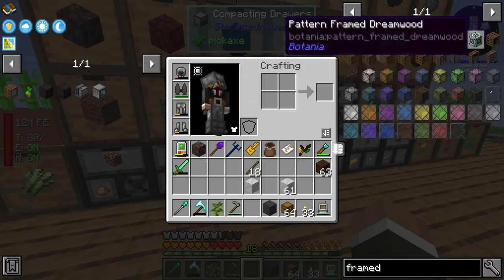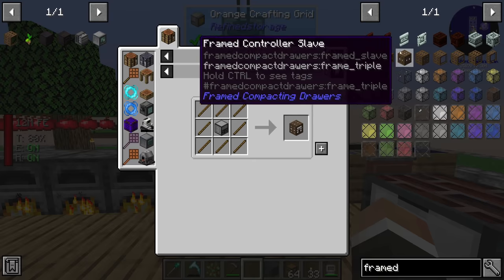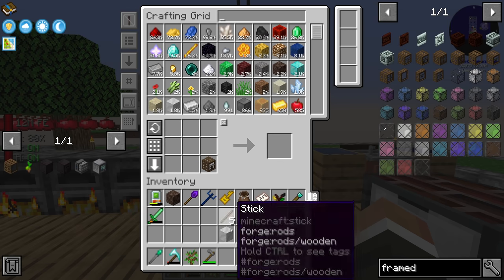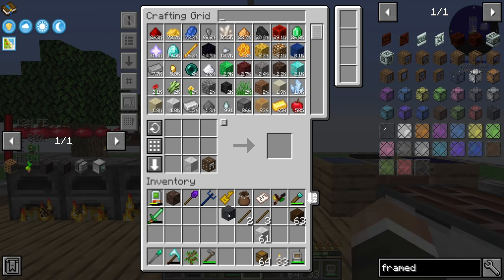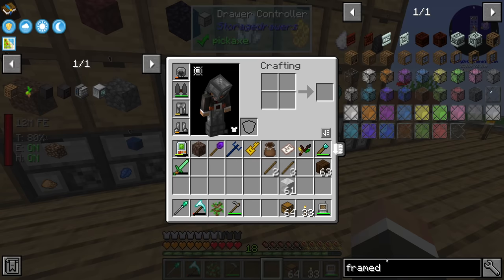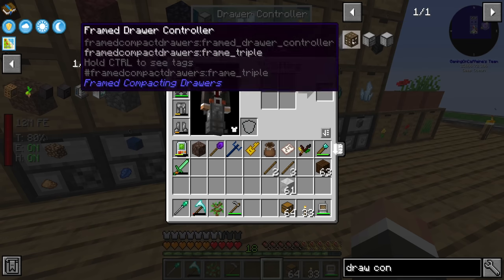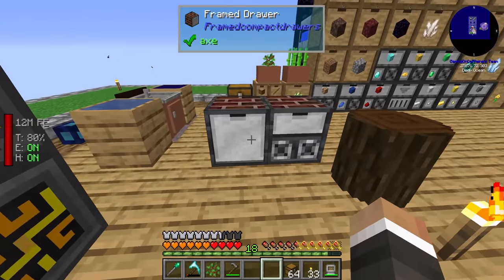The final drawer design is dark brick outer edge, dark oak frame, and marble front — I think that looks great. Going forward when we move storage drawers to the new island, I'll switch from the oak drawer setup to this style. And apparently there are framed compacting drawers and even framed drawer controllers — you can configure everything. That's actually a step up from previous versions where you couldn't configure compacting drawers at all.